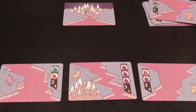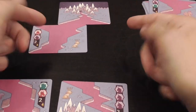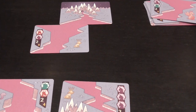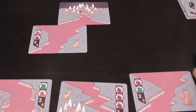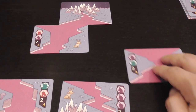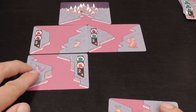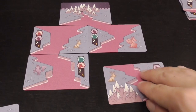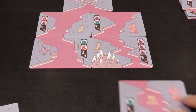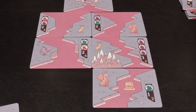During your turn you take a card and attach it to the landscape, moving from the source and expanding out. It is okay if something touches the void, but when cards touch each other, river has to match river and land has to match land. Mountains, however, can touch anything — they can touch land or river, no problem there.